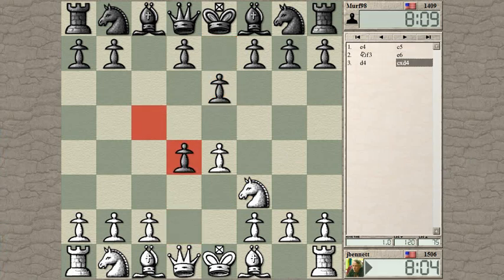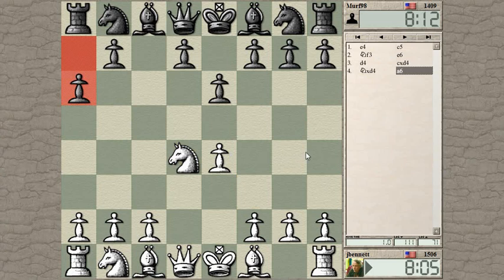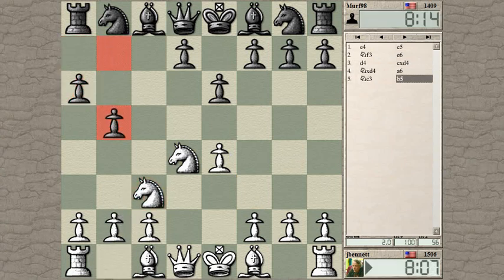Maybe a Kan. I just played a Sicilian like this with the other colors, but no, this is different. A quick B5.